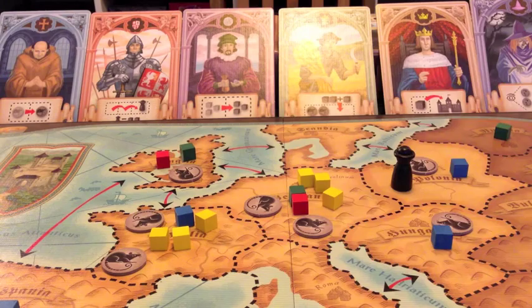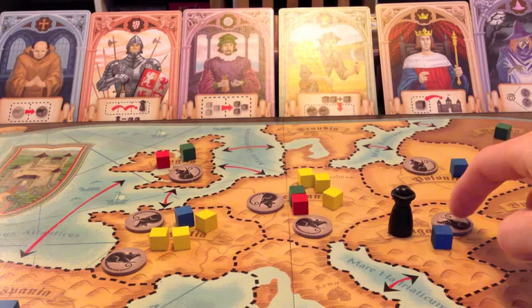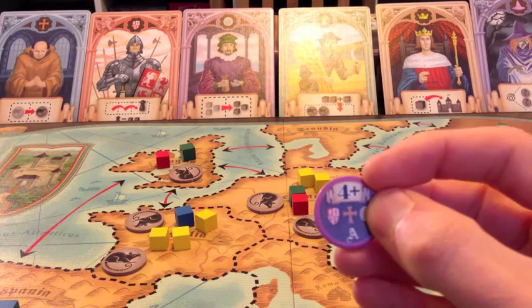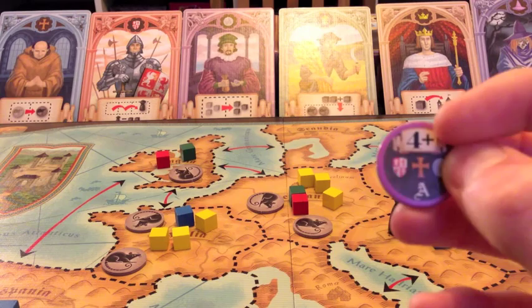At the end of my turn I move the plague one space. That allows me to place a rat into an adjacent region. Because there's one rat in here, I get to place one rat in an adjacent region, and then I turn over this rat and it does a certain thing. It only activates if there are four or more cubes in that region - currently there's only one, so it's not actually going to activate and kill anybody - but if it did activate, it would kill a cube belonging to the player with each of these symbols in front of them.